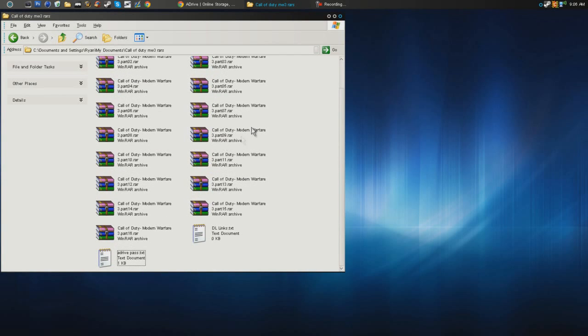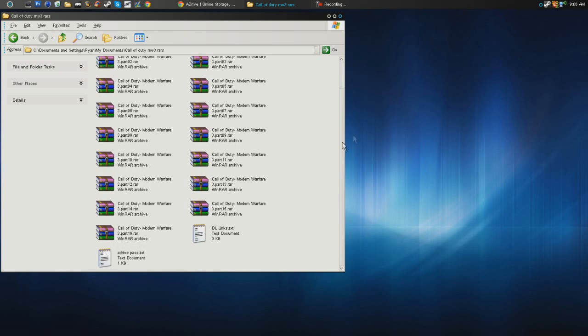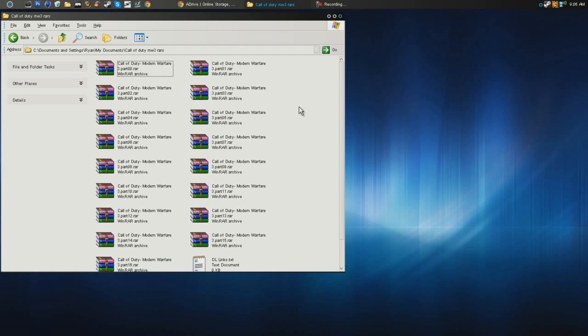Some people call it IW5M, because IW4M is 4Delta1 for Modern Warfare 2, and IW5M is for Modern Warfare 3. Basically, the download in the description — parts 0 to 16 — includes the game, all the DLCs, and 4Delta1, all in one, already installed. All you have to do is extract everything into one folder and run the game.